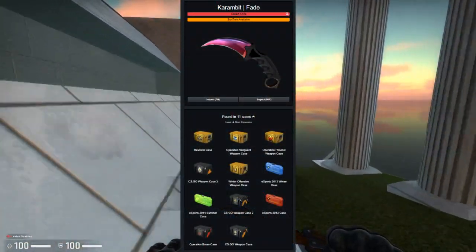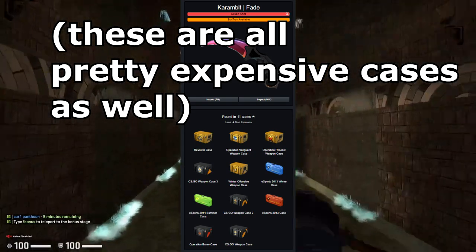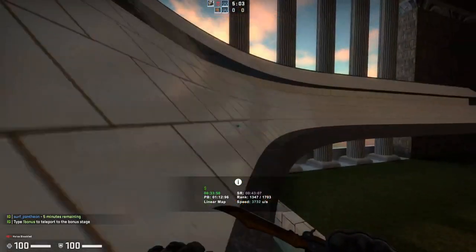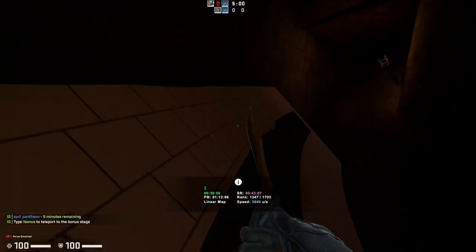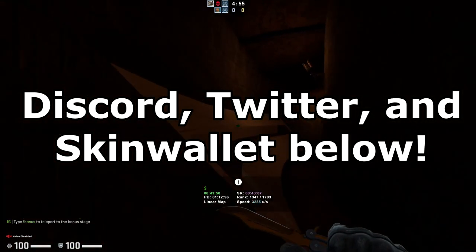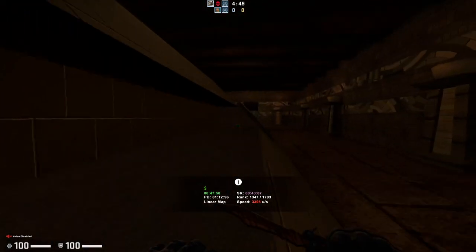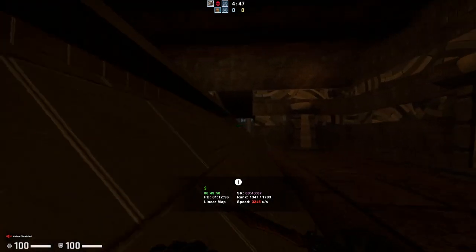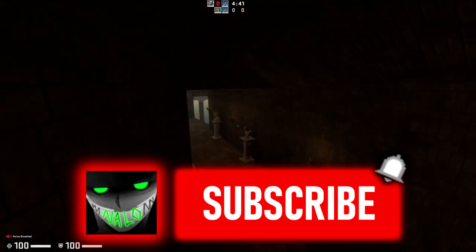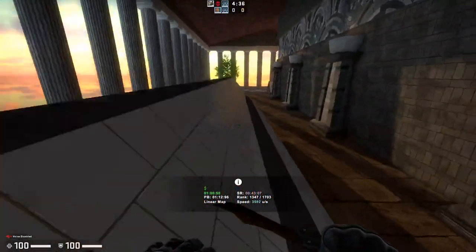One quick side note: sometimes the demand for a knife can counterbalance how many cases it's available in. As you can see, the Karambit Fade is available in quite a lot of cases but still has a very high price and a solid graph because it's a very desirable knife overall. The core takeaway is: buy an older knife with a desirable finish and stay away from newer knives available in cheaper cases — the less obtainable a knife is, the stronger it will be as a long-term investment. It's a pretty solid, lower-risk thing to get into. Thanks for watching, and be sure to check out my Discord, Twitter, and SkinWallet below, and hit like and subscribe for the best investment tips on YouTube.